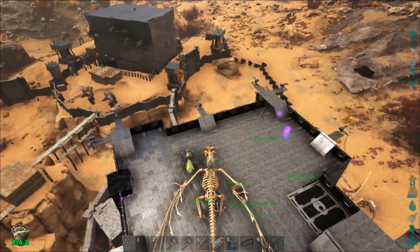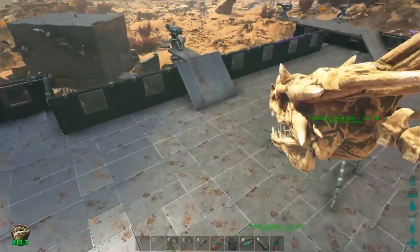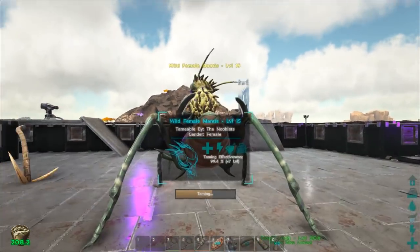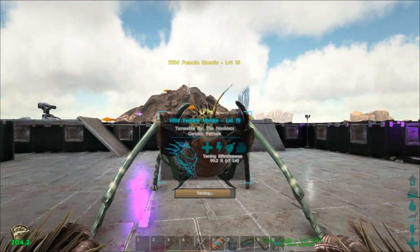Always keep an eye on the bug repellent timer to see how long it's got left. If you get off your wyvern when it's run out, the mantis will attack you and break the tame. It just needs one more horn to finish it.